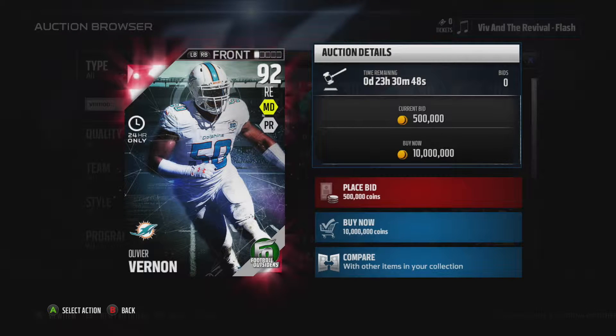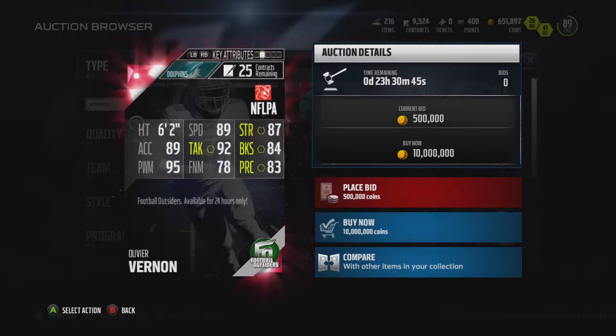As you can see, the limited 24-hour card is Oliver Vernon — 89 speed, 92 tackling, 95 power move, 84 block shot, and 78 finesse move.